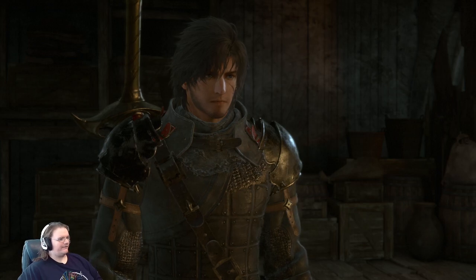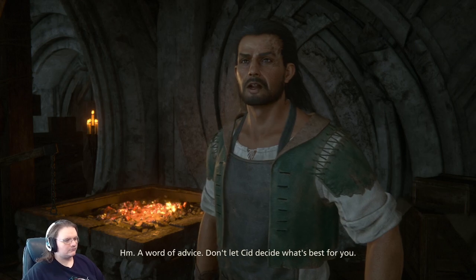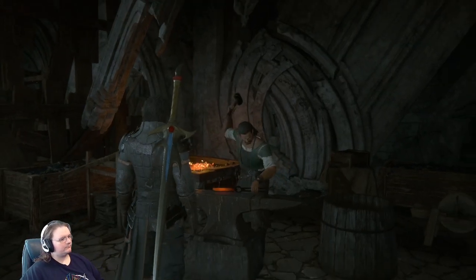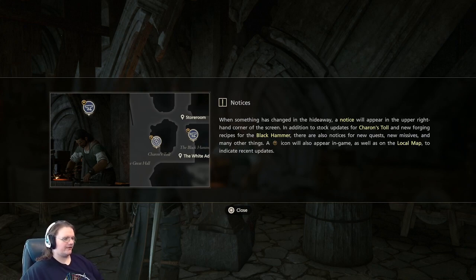Thank you. Get it? You'll bear it in mind — because he's a bearer! A word of advice: don't let Sid decide what's best for you. Notices: when something has changed in the hideaway, a notice will appear in the upper right-hand corner of the screen — including stock updates for Charon's Toll, new forging recipes for the Black Hammer, new quests, new missives, and many other things. A gold pin icon will also appear in-game and on the local map to indicate recent updates.